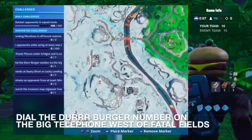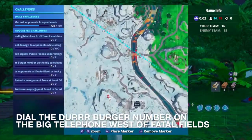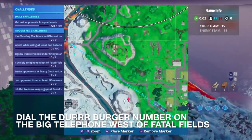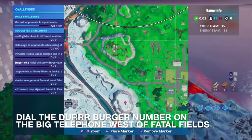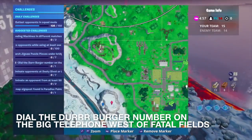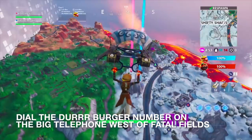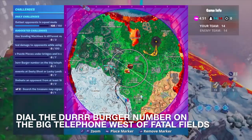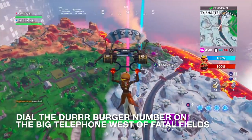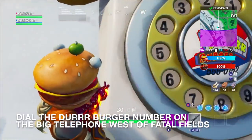Alright guys, we switched the game mode — duos was not the move. So you guys can see this is where you're going to find the Durr Burger telephone, right west of Fatal Fields. We changed the game mode like I said — there's no Team Rumble this time, but at least this is going to favor us. I'm going to show you guys what you have to do once you land there. So once you get here, this is what you have to do, and I'm going to do it quick because the storm is coming.